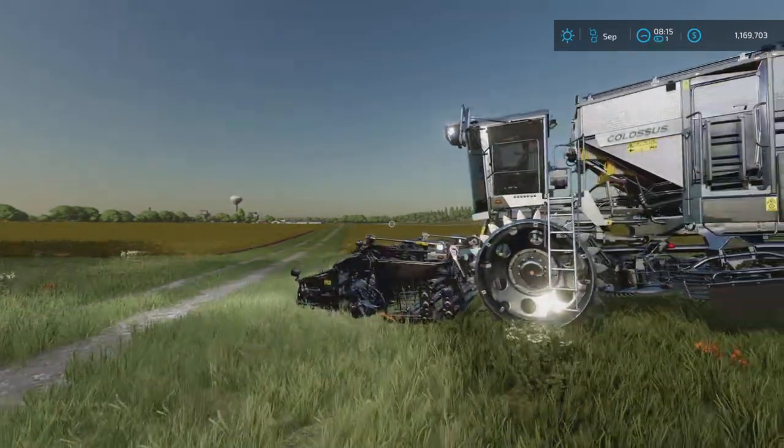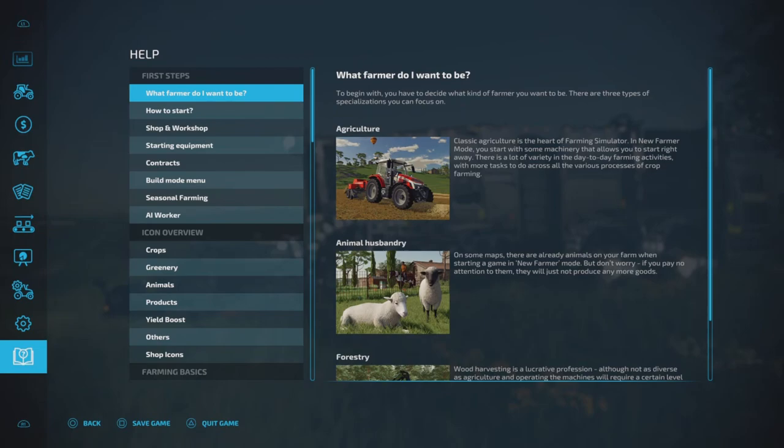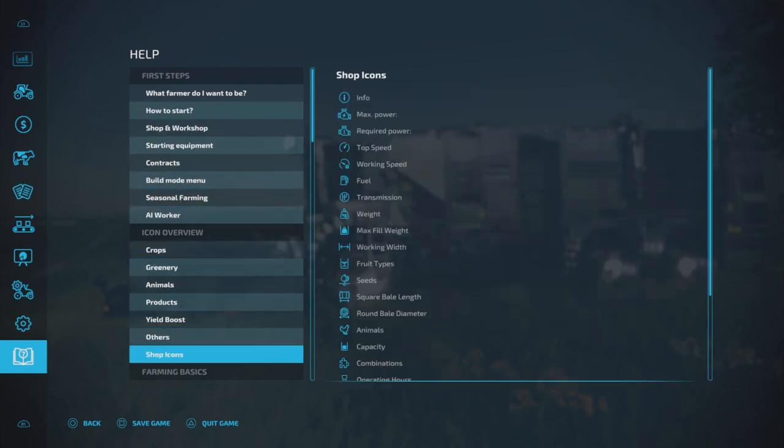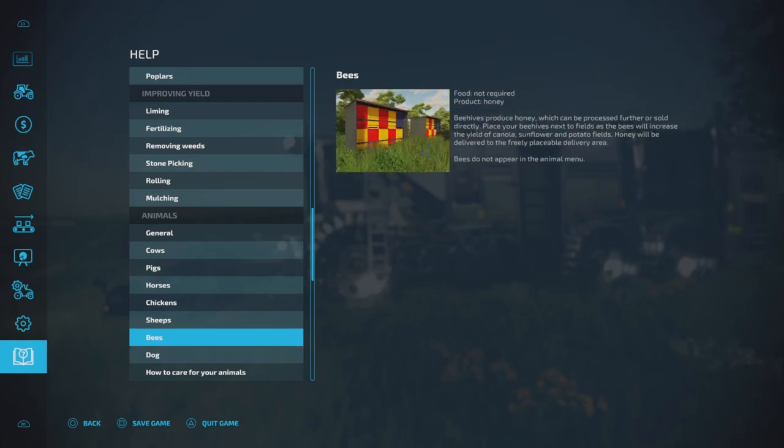So I looked in the help window. If you go all the way down to animals and to bees, it says beehives produce honey which can be processed further or sold directly. But then it says place your beehives next to a field, as the bees will increase the yield of canola, sunflower, and potato. So those are the only three crops where you'll actually get a yield increase.